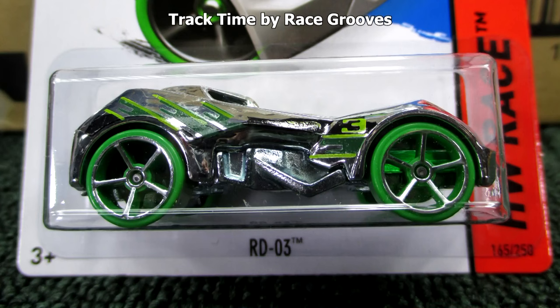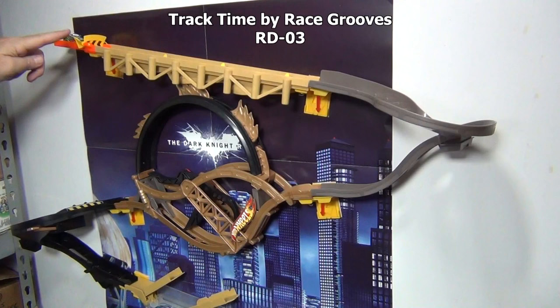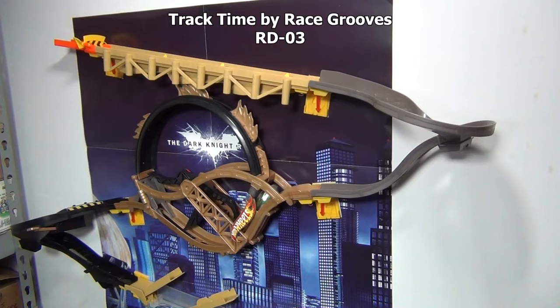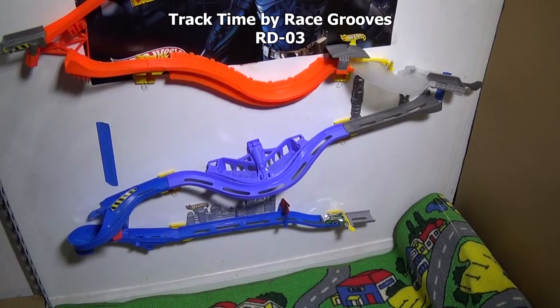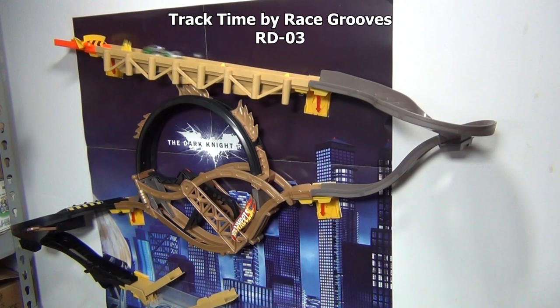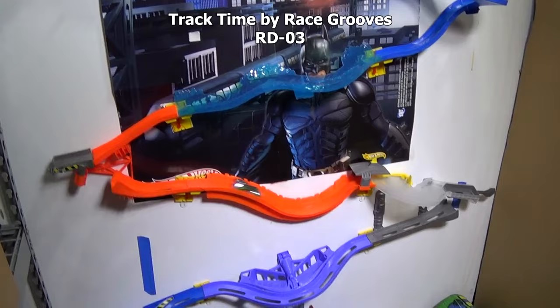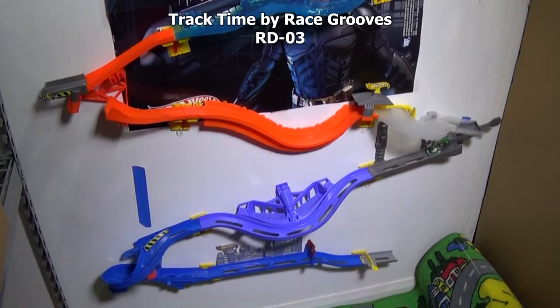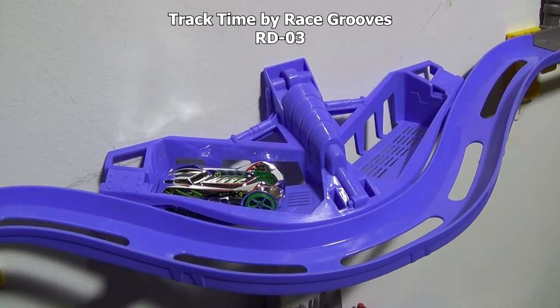Up first, RD-03. Let me set the spinner — oh, it was already set. We'll give them a couple tries because sometimes some cars don't work in the loop. Set, go! Wow, first up right out of the gate, total success — did everything perfect. We'll put them right here for now, and as each successful driver comes along, we'll move them out.